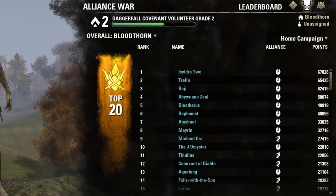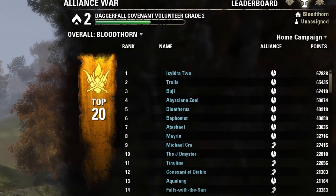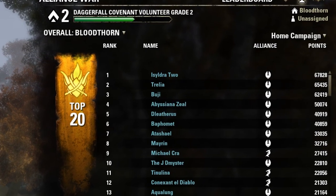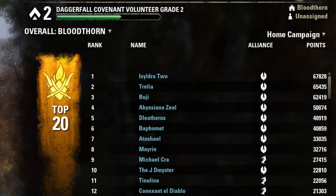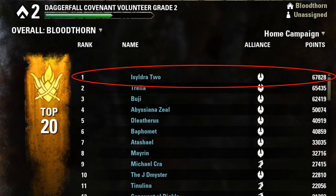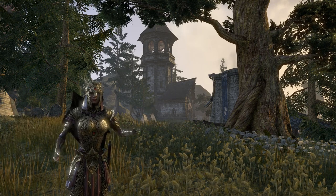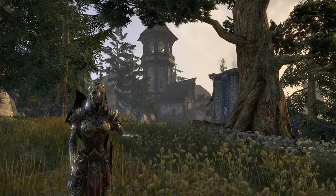As you're killing enemies and claiming keeps for your alliance you'll notice that you're gaining alliance points. These act as a form of currency but they also determine your rank within your alliance and your standing in the leaderboards. Should you have the most points when the final center keep is claimed, you will actually be the one that is crowned emperor. As emperor you will be gifted with the emperor's armor and a unique skill line, so not only will you have new and powerful abilities but you'll also look badass with a unique costume that only emperors can wear.